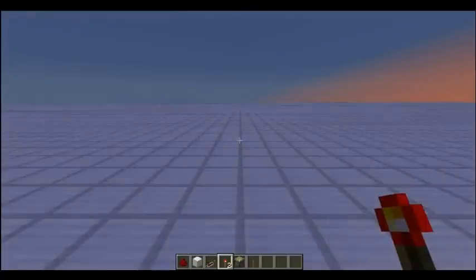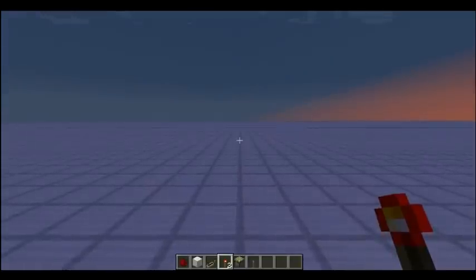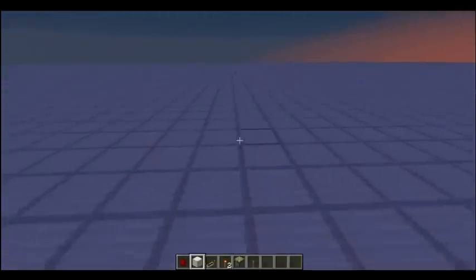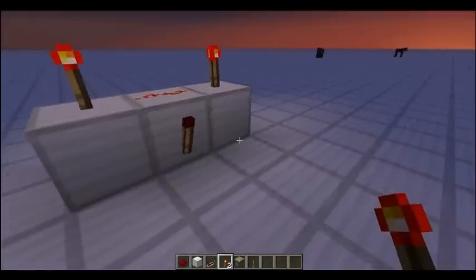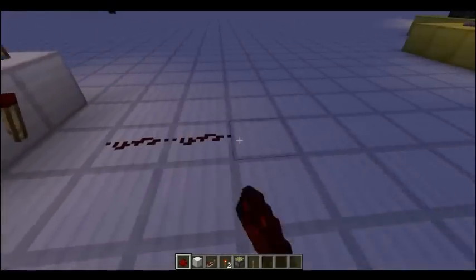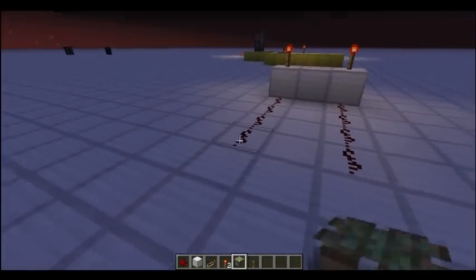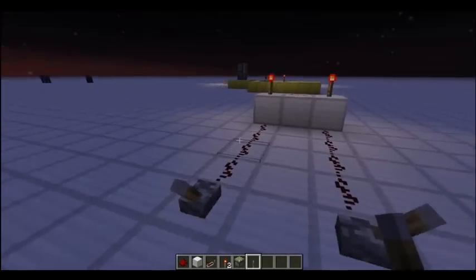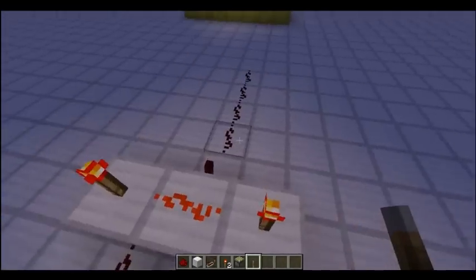To finish off this video, I'm going to show you a couple of pieces of common circuitry: the AND gate, the RS NOR latch, and an extension of the RS NOR latch, the monostable circuit. Starting with the AND gate - all you need to make an AND gate is very simple: three blocks in a row, torch on top, redstone wire in the middle, and a torch. That is your AND gate component. Then for your output just put a wire, and for your input just have two wires. These are our two inputs and this is our one output.